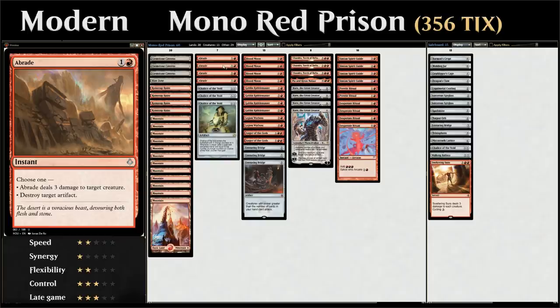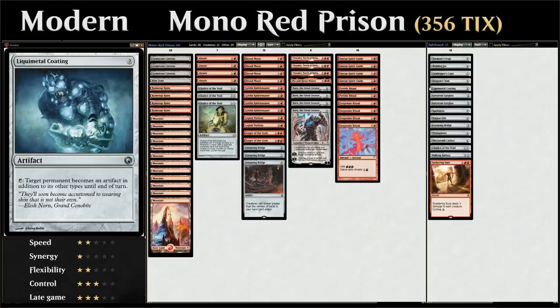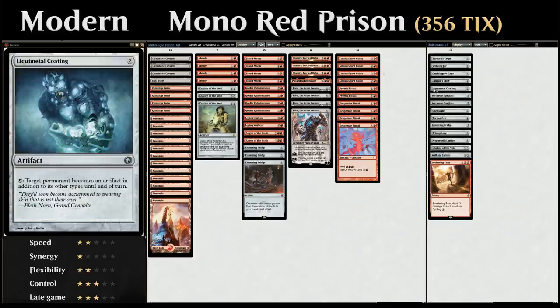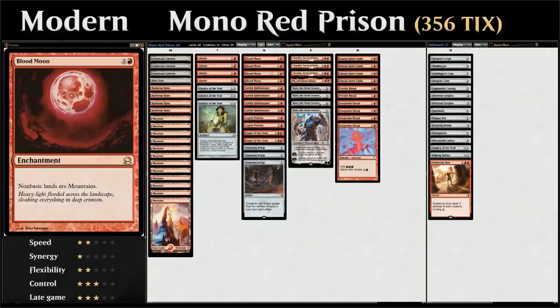Another neat synergy with Abrade in this deck: if we manage to search up Mycosynth Lattice or the cheaper version, Liquid Metal Coating — which we can tap to turn target permanent into an artifact in addition to its other types until end of turn — then Abrade can essentially destroy that artifact. So if the opponent has a powerful planeswalker out, we can search up the Coating, turn that planeswalker into an artifact, and then use Abrade to destroy it. At three mana we've got four copies of Blood Moon alongside four copies of Goblin Rabble Master.